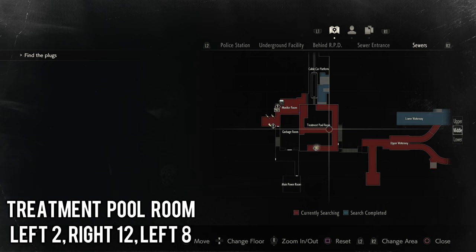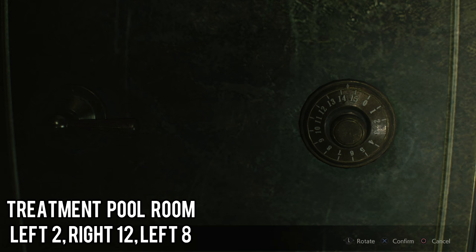Just a little bit after that, you'll enter the sewers treatment pool, and there will be a safe along the wall on a table. The combo is 2 left, 12 right, 8 left.